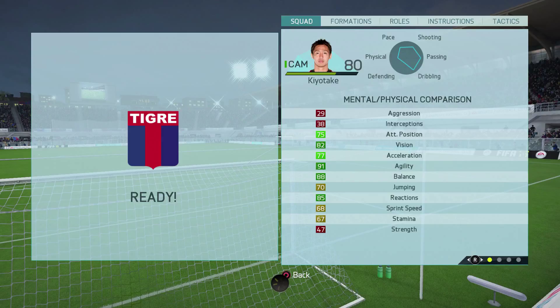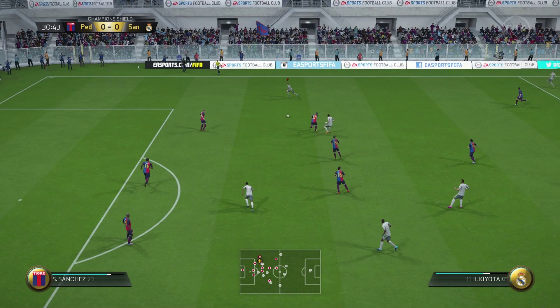Looking at his physical stats, he's got 47 strength — not good — 77 acceleration and 68 sprint speed. And when I say great attacking positioning, he's got good attack and positioning for a centre mid. He's not got good attack and positioning for a CAM. He can't cut it there, even though his position says he is a CAM.